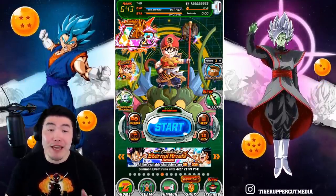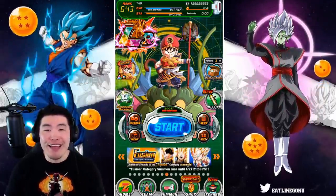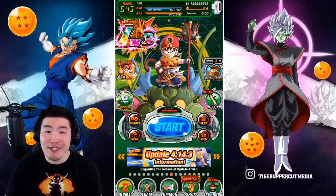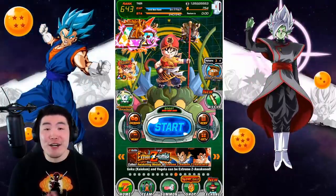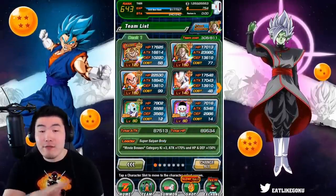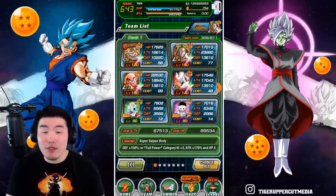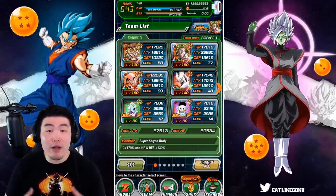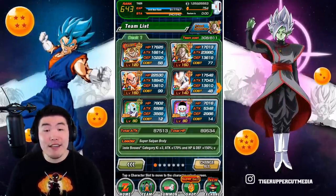Now, I don't claim to be a world tournament expert. I've never ranked in the top 100 or anything like that, but I have been through my fair share of world tournaments over the past 4 plus years of playing this game and I've also done a lot of research. So with all that said, let's jump right into it. We're going to take a look at a few different team compositions and I'll talk you through why I chose each unit and why each unit is useful for the team. Later on, we'll also go over which support items you want to bring, because that's also a very important aspect of the tournament.